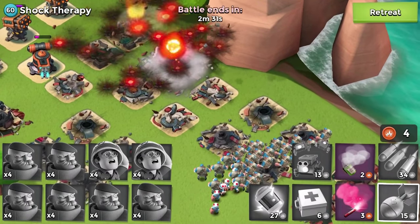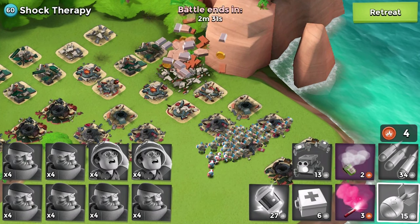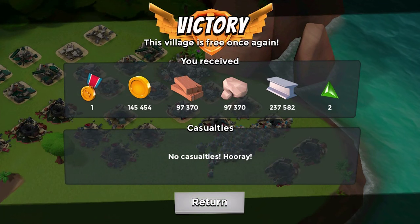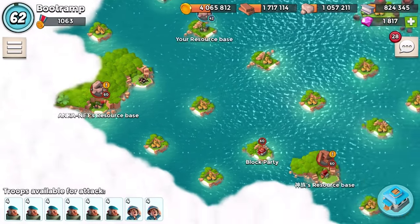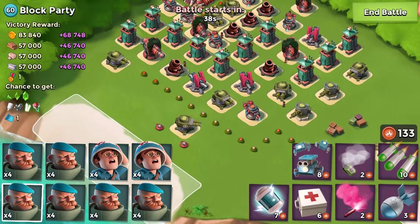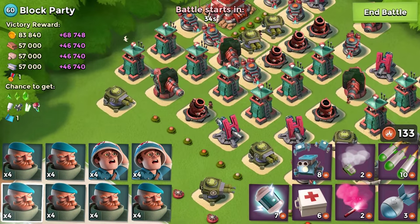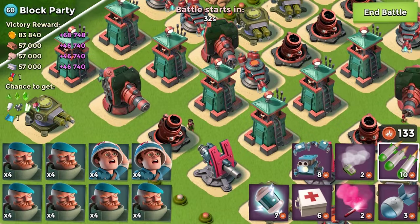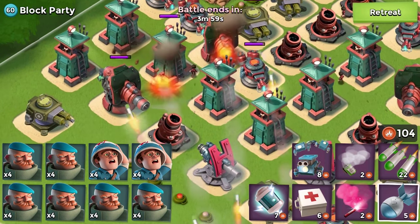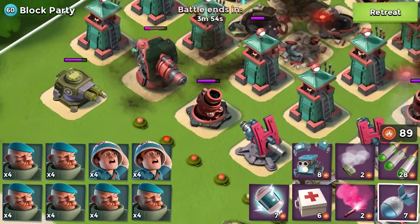Shock Therapy just went down - that's the third NPC base we are attacking. I really hope you guys are finding this informative because I'm trying my best to explain how to use grenadiers. Over to another NPC base - the Block Party. Block Party has no rocket launchers, only boom cannons, which are dangerous because they can reach the grenadiers. So on this NPC base I'm just taking out the boom cannons first - the big threats gotta go.